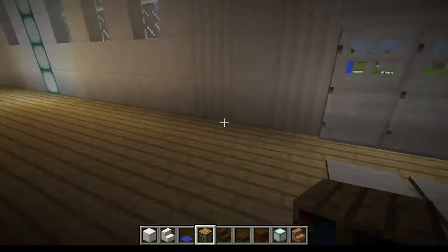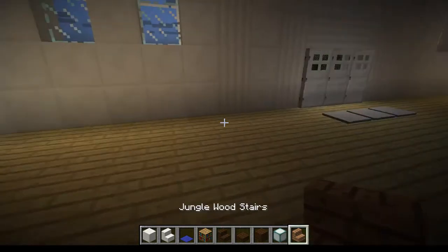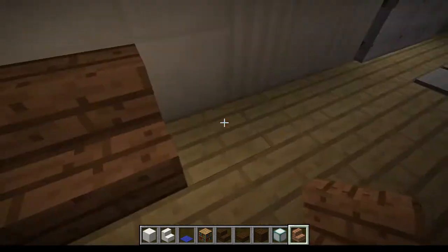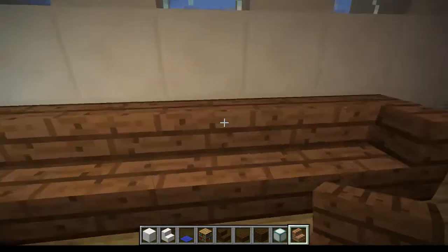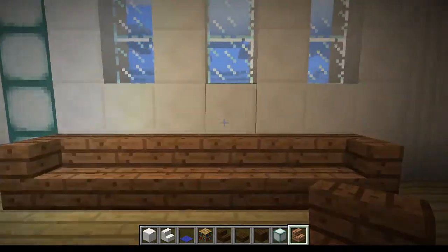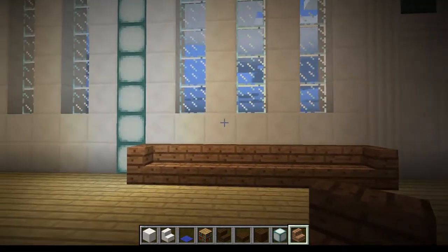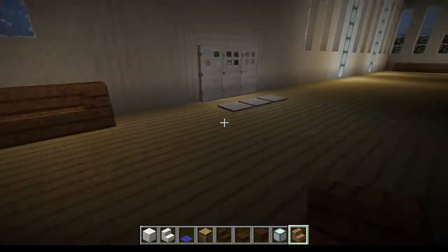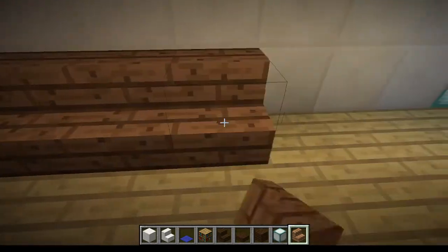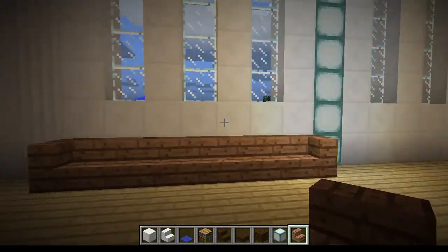Near the front doors you're going to want a reception desk, and somewhere for people to sit while they wait to see the staff. I'm going to put a place to sit here from where the light is across - make that even, one further across to make it nice and even, so it sits all the way under the lights and then one block to either side of the lights. Do the same on the opposite side of the door so it runs under the window and one block further across from the window to fill in that section.